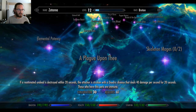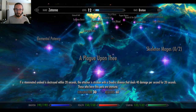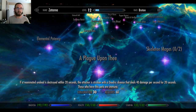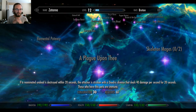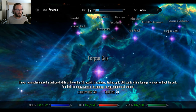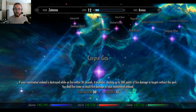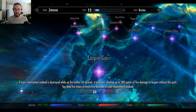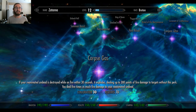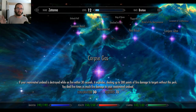A Plague Upon Thee: if a reanimated undead is destroyed within 20 seconds, the attacker is stricken with a Daedric disease that deals 40 damage per second for 20 seconds. Those who have this perk are immune. I'm going to put this game on Legendary and have an army of commanding skeletons. Corpse Gas: if your reanimated undead is destroyed while on fire within 60 seconds, it explodes dealing up to 300 points of fire damage to targets without this perk. You deal five times as much fire damage to your reanimated undead — so if one is about to go down, just hit it with a fireball and blow everything up.